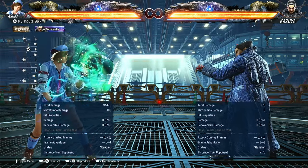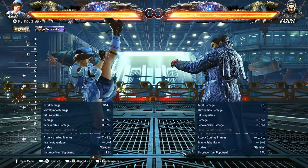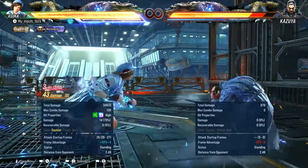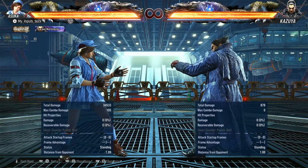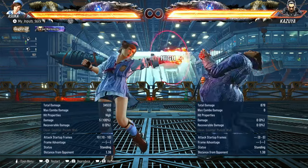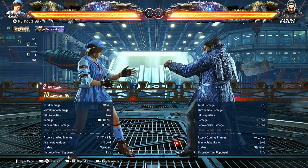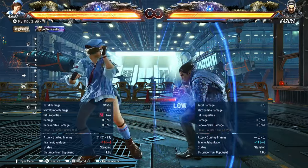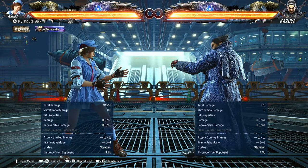On counter hit, if you can get it — the one one three on counter hit guarantees a down back one two heat engager. You have to be pretty fast with it. And then you have one three, which is pretty annoying. It's neutral on hit, minus eleven on block. It's just there to be an annoying move.